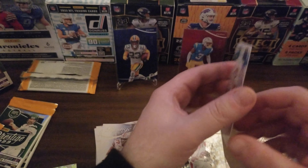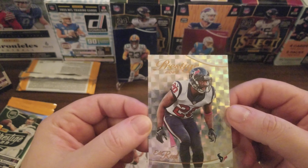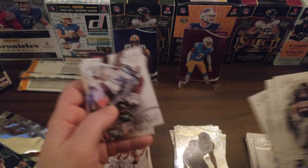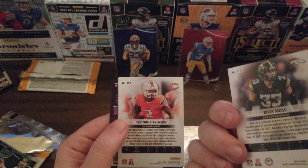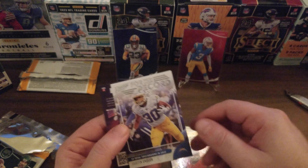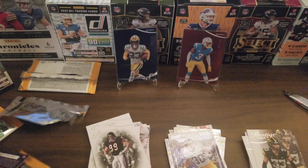Just to see what it looks like on the back — nice looking card. I will say these cards are very nice looking. Ed Reed, TJ Hockenson, and another rookie — Dorian Williams added to the rookie pile. Got Riley Moss, Tariq Stevenson on an Extra Points insert, and Austin Ekeler on a Prestige For The Record insert. We're down to our final pack.